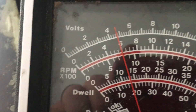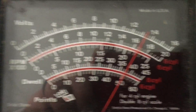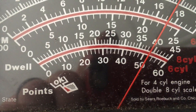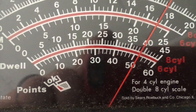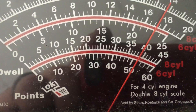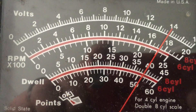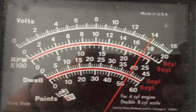When I go to dwell, my dwell is way out. It's supposed to be down at 26 — I don't know if that's exactly right — but 40 is a long way from 26, and 38 is a long way from 26. So I don't know what to do about that, I don't know how to fix it. Maybe we'll have to set the points again.